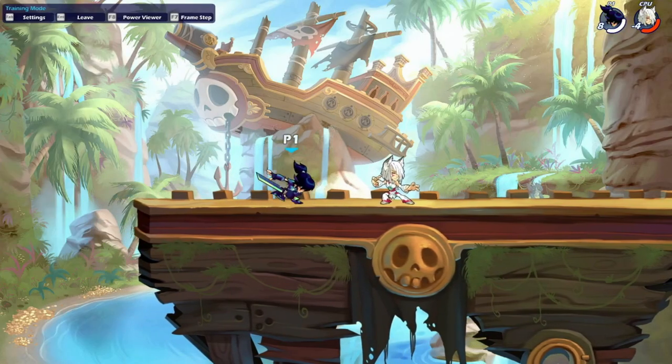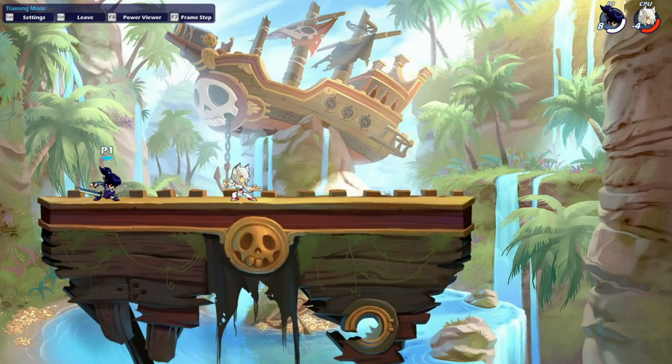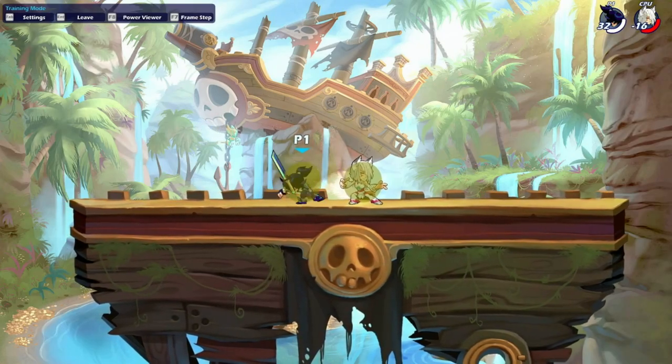Out of down light into down air, gravity cancel neutral light is going to be true from 120 to 150. This combo is also true from 90 until about 160 with a ledge cancel.